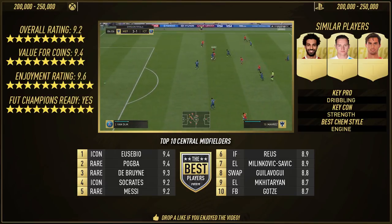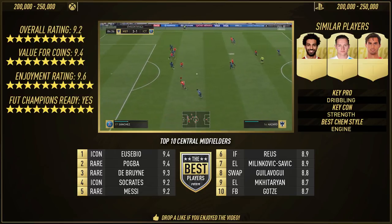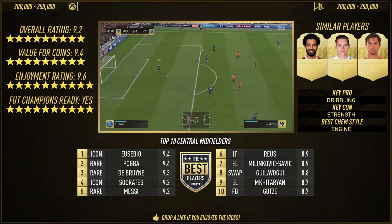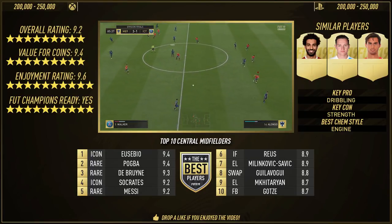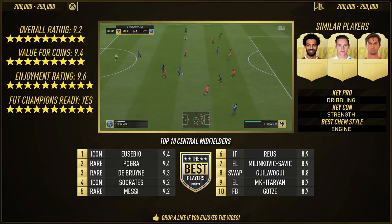In terms of similar players, we have Mohamed Salah who got an in-form on the day — if you want to see that, comment below. We also have Suso. I reckon Mahrez is kind of similar to Suso's 86-rated in-form. The key pro is the dribbling — it's just next level. The weakness is strength, and the best chem style for me would be Engine.